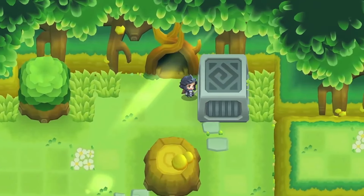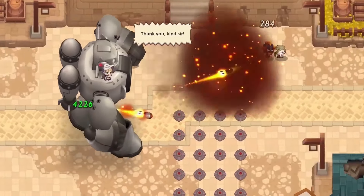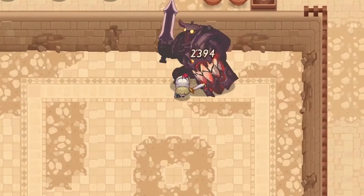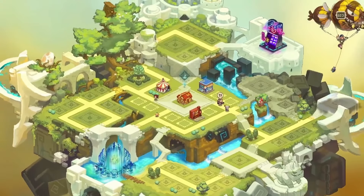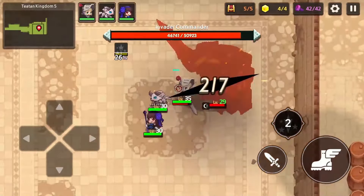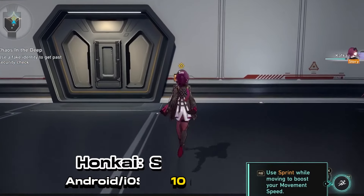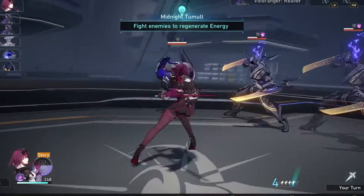Guardian Tales is a gacha game where you play as a knight in a fantasy kingdom. It has fun writing, a great soundtrack, and colorful, nostalgic graphics. The gameplay is similar to Zelda games with party systems and upgradable equipment. Gacha mechanics are used to acquire new characters and weapons, which are essential for progressing through the game. Players can either earn currency by playing the game or buy it with real money. If you like Zelda-style games and don't mind some microtransactions, give Guardian Tales a try.